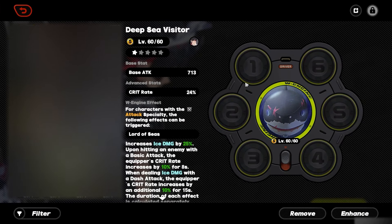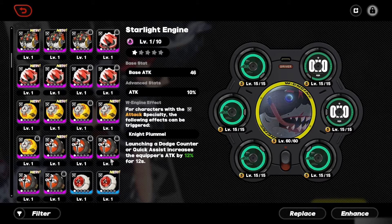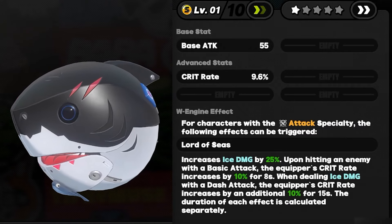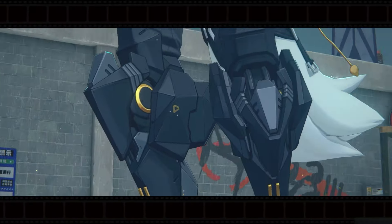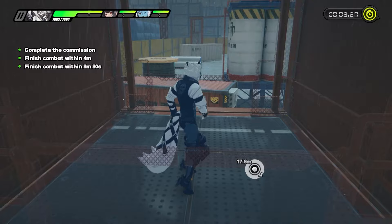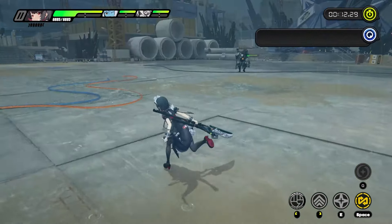For weapons, her greatest option is her signature W Engine, the Deep Sea Visitor, granting Ellen Jo a whopping 713 base attack with 24% crit rate on top. Next options are the Riot Suppressor Mark VI as a generalized standard W Engine, then down to A-tier is the Starlight Engine, with F2P budget options being Planet Luna and Novi Luna. Personally, this signature does a ton to get Ellen off the ground, and if choosing between F1 or a copy of the weapon, I'd go for the weapon — you get 24% crit rate from the weapon versus only 12% from F1, and the weapon's bonuses align perfectly with a single rotation.